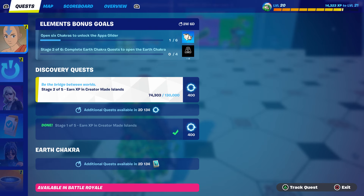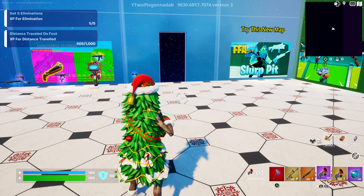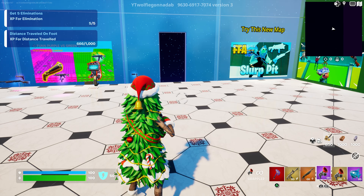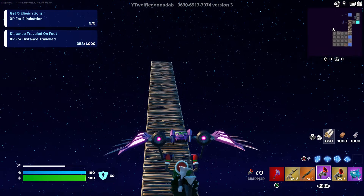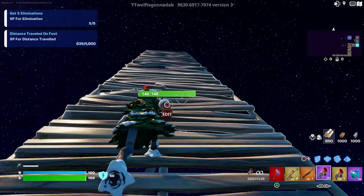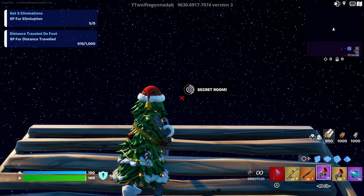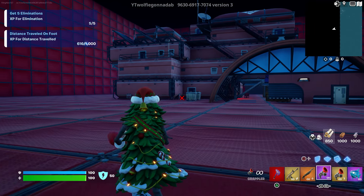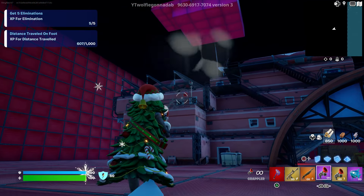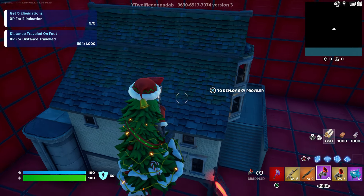We've got 74,000 XP so we're already on stage two, which is pretty good. At this moment we're going to go back. I really want to rank up — I want to get all the stages. Make sure you guys follow the steps, it's worth it. Interact with it, you're going to teleport, and then we're going to go to the mansion or the house right behind here.